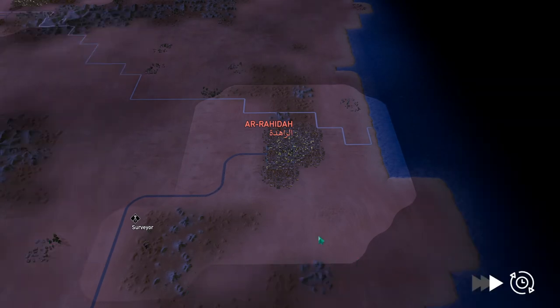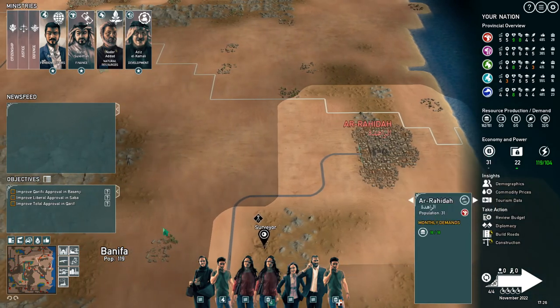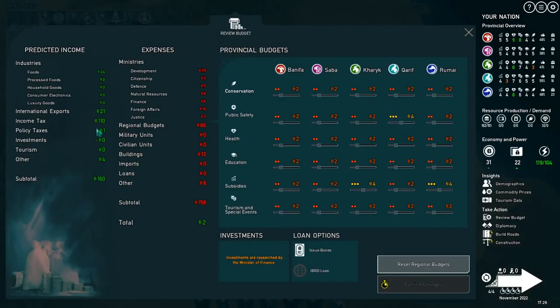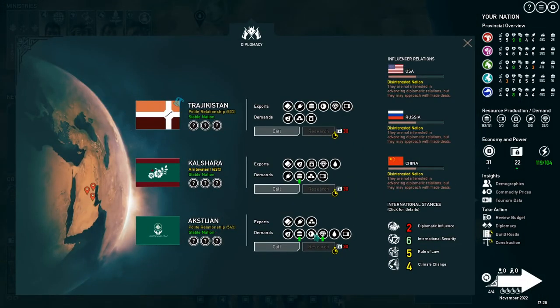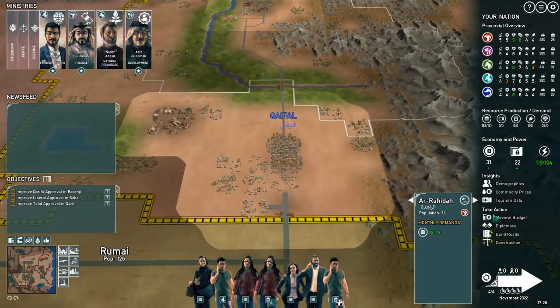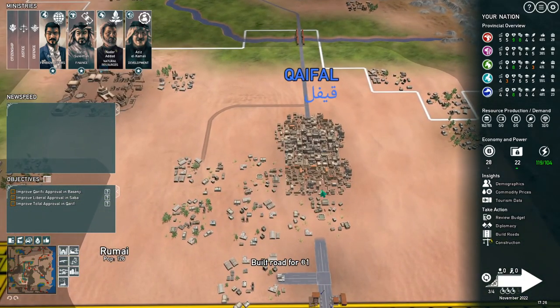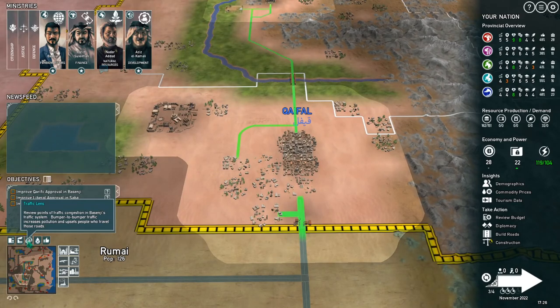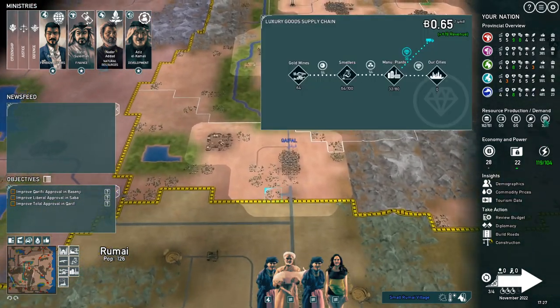We'll jump to next turn — hopefully we won't get invaded. Actually no event this time. We're not making any money because we're paying a lot. Let's look at the budget — we're making 24 in food but zero in luxury goods. Did we not make a connection? I'm trading with Aksijan. Do I have a road with Aksijan? Yes, I think so. Let me just build a road like that and then from here to there, just to be sure. I think it's connected — maybe it just takes one more turn to activate.